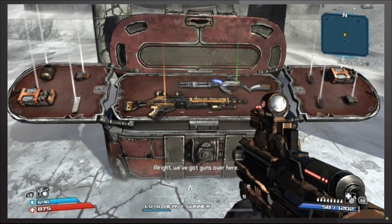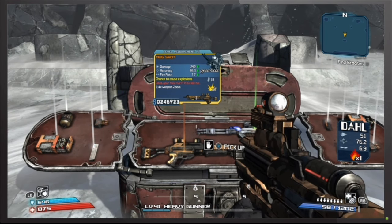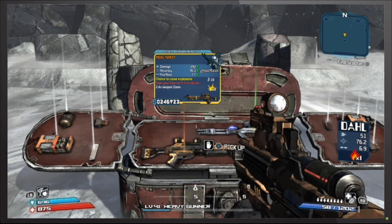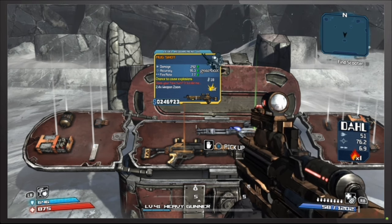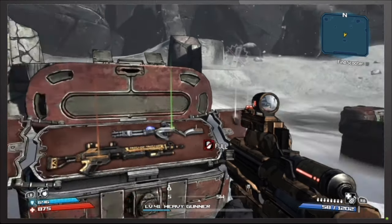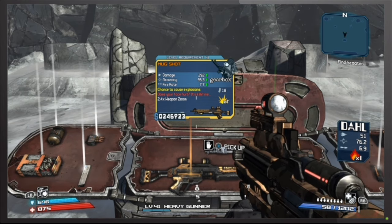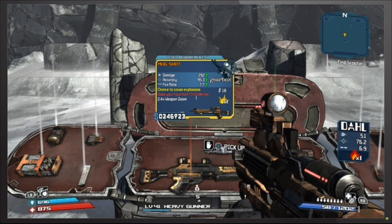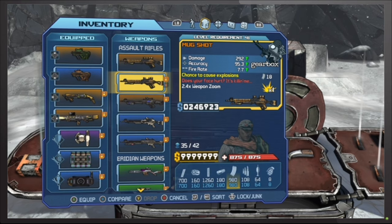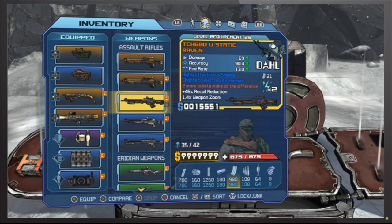This chest right here in the middle is the one you're going to want to look at the most, because this one has a guaranteed legendary and it's going to be a guaranteed legendary scaled to your level. So if you come back to this playthrough when you're already level 50 or some other high level, you can come back to this chest and get a legendary weapon at your level. In this case it's the Mugshot, and I already have two of those.